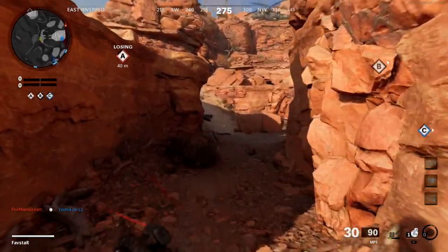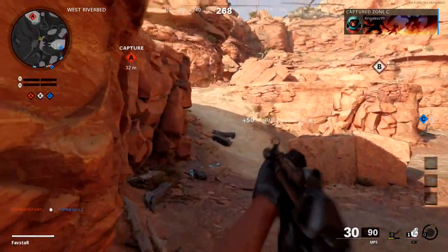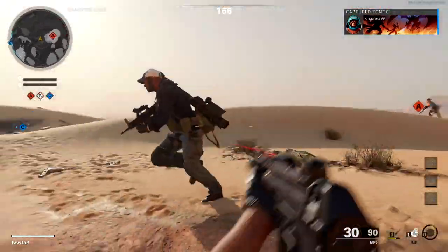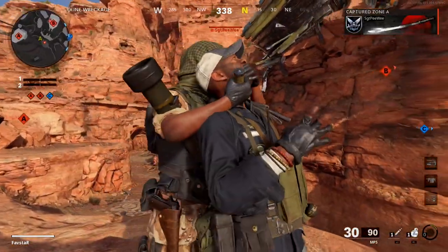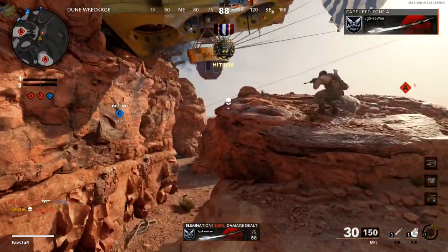A classic Call of Duty perk returns in Black Ops Cold War, allowing covert maneuvering behind enemy lines against even the most vigilant defenders. Ninja.